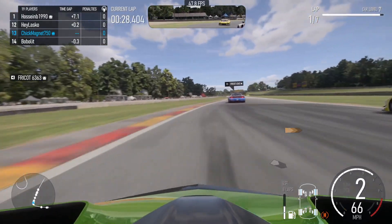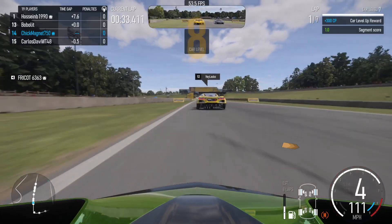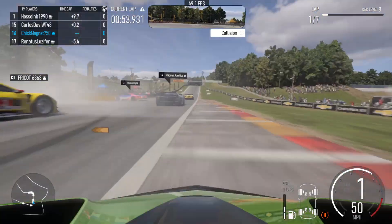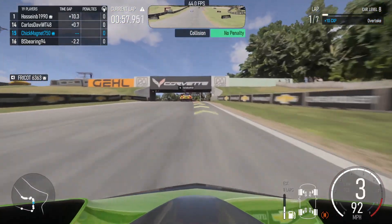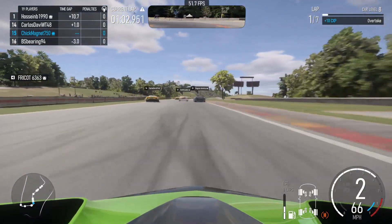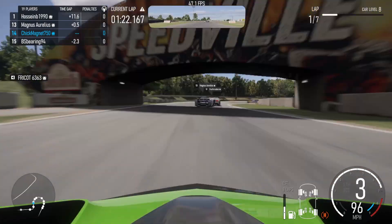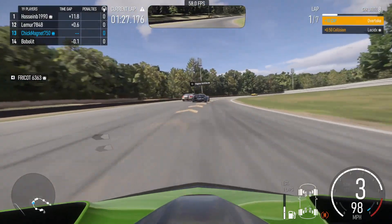That guy got clipped a little bit and we gave him some space to get back. Now we're racing down this long back straight. We get bumped a little bit by that guy, he goes a little wide, and we have a car that's spun out. We dropped back down to 15th after getting bumped, and a Corvette passes. He goes a little wide, gets on the grass, and takes himself out luckily. On this big loop a guy gets pushed wide and pushes another guy with him.